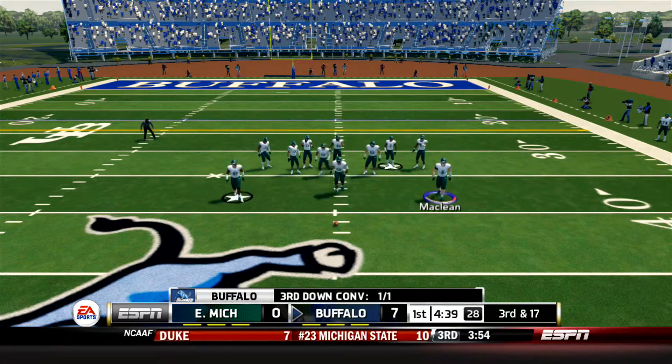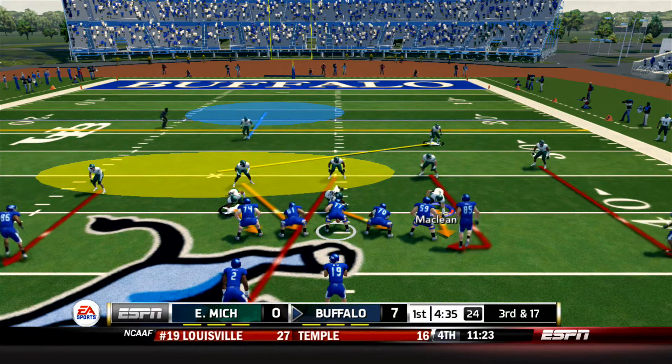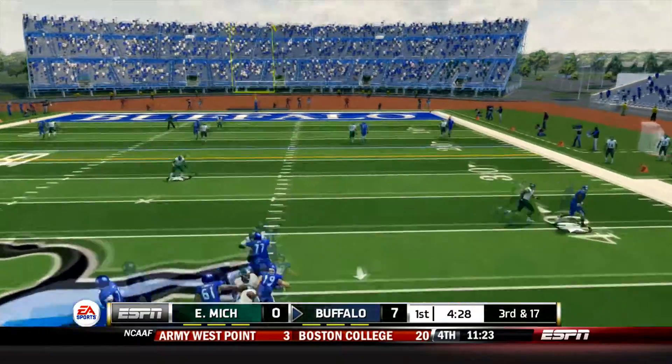It's Adi Granger who brings him down. Speaking of quarterbacks going down, we have terrible news. Brogan Roback, the Eastern Michigan senior quarterback, is out for the game after just one drive with a concussion.